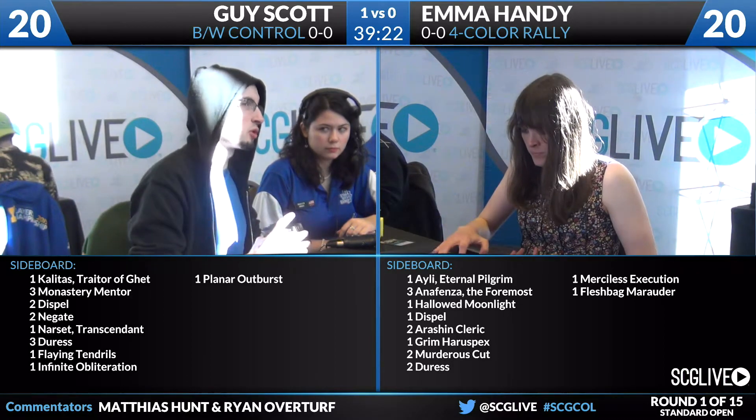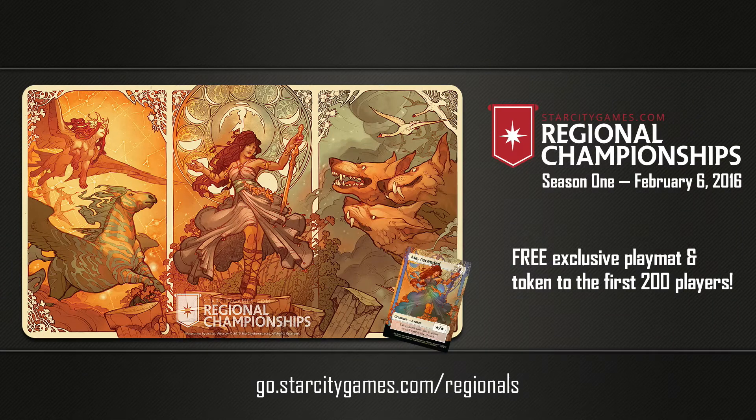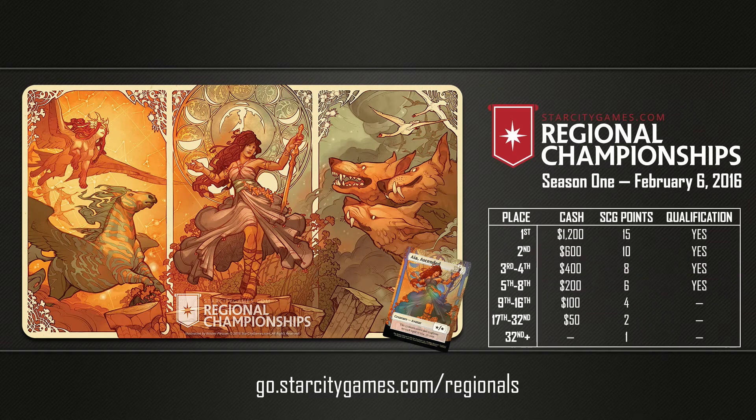One thing we've been talking about is the Star City Games Regional Championships, now just on our doorstep. Coming up next weekend we have Modern Championships on February 6th. This is the Ascent of Aya playmat — this playmat and token will be given to the first 200 players at each event for free. This is also part of our SCG Tour for 2016, so you'll be awarded SCG points along with qualifications for our next Invitational to all players in the top eight.